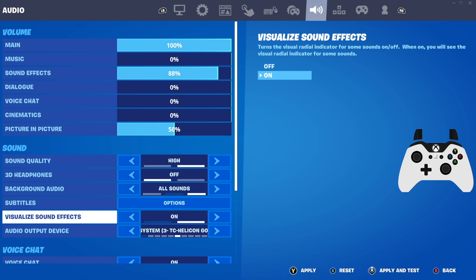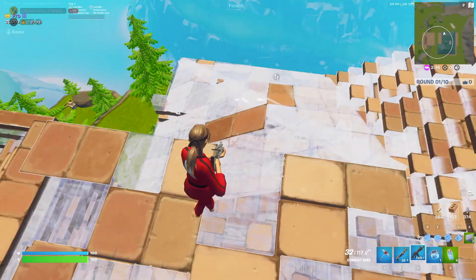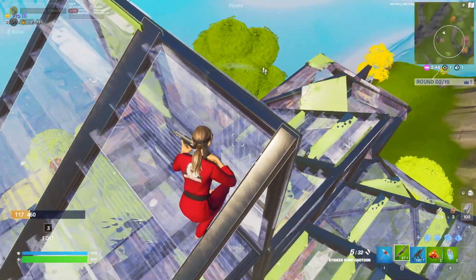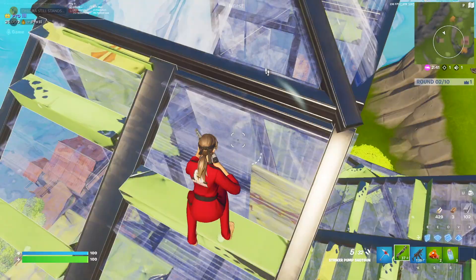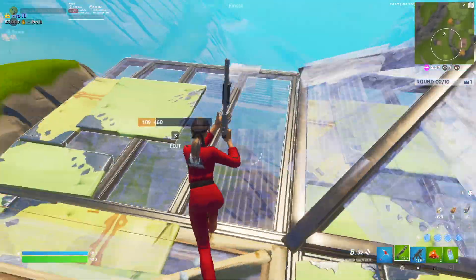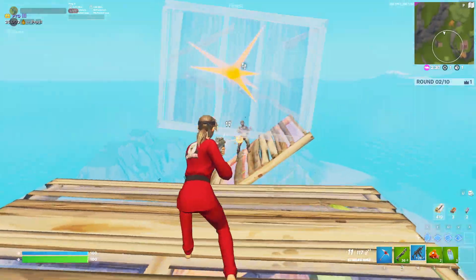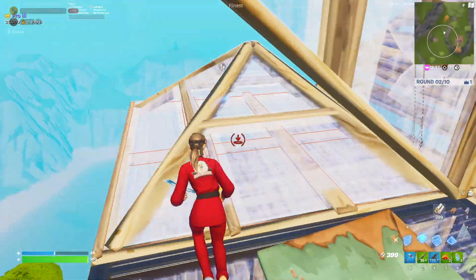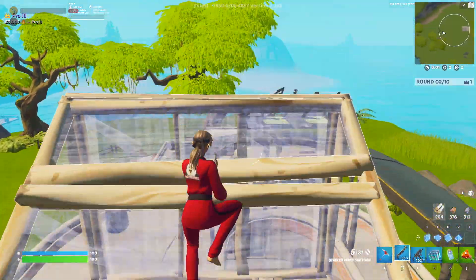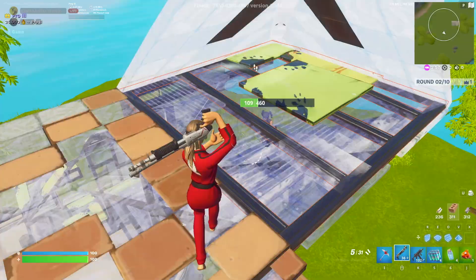Some of the reasons you want Visual Sound Effects on — even if you can already hear other players just fine. First, you're going to be able to see where enemies are a lot faster, because you'll see the audio cue even before you hear them, unless you have your headphones at max volume which almost no one does. Even if you can hear footsteps fairly clearly, you'll see them sooner. It also shows you the exact direction the footsteps are coming from, so you're never confused if they're to your right, left, in front, or behind.